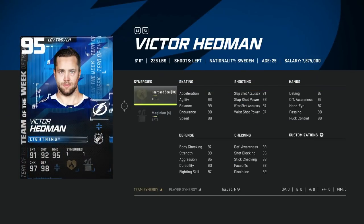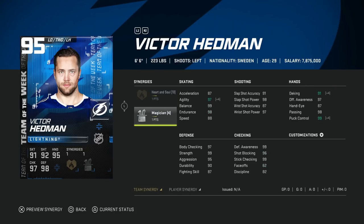Moving on to defense — we've got the 95 Victor Hedman with Heart and Soul and Magician. Heart and Soul isn't really what we're looking for and wouldn't do much for him anyway. Magician is important on this card because Hedman does play a little more stiff, but he's one of the best defensemen in the game. I really enjoy Magician here. His speed and acceleration can get over 90, his slap shot is in a nice spot, and defensively all his stats are perfect — especially considering he's six-foot-six.